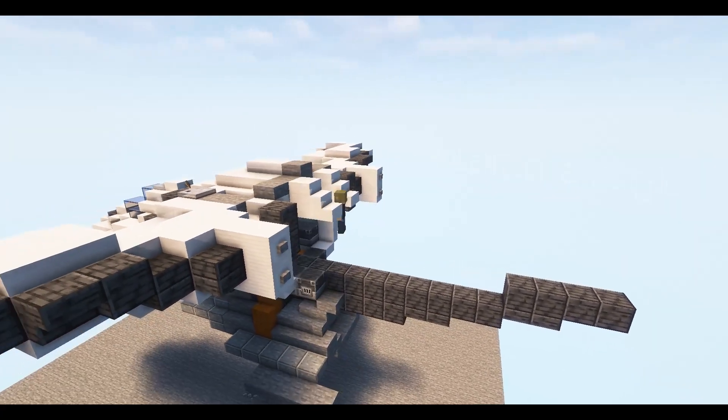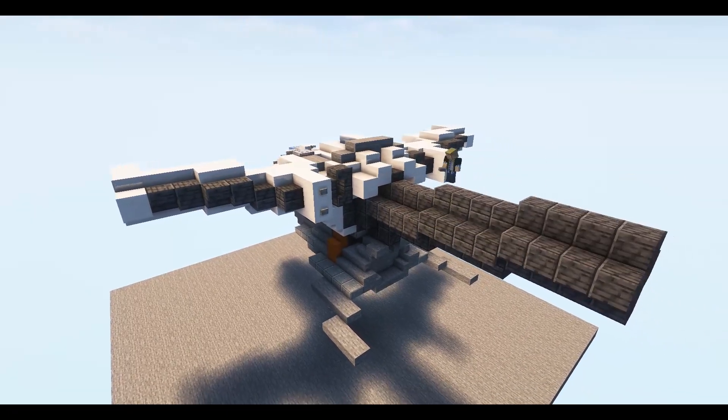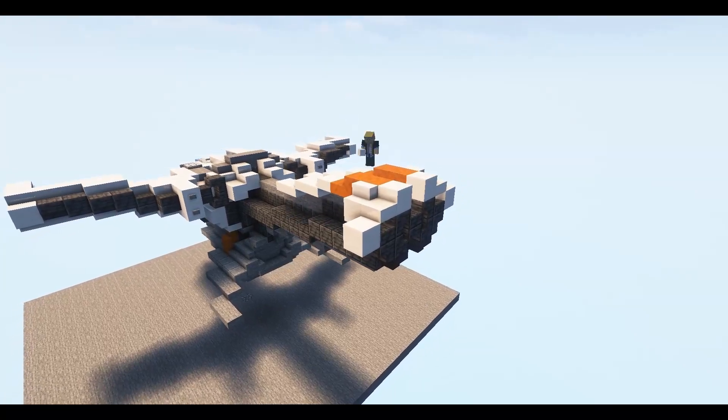I noticed that the original tail was not in alignment with the rest of the ship, so I had to change it. While changing it, I noticed that it was kind of similar to the Cabal Thresher design.